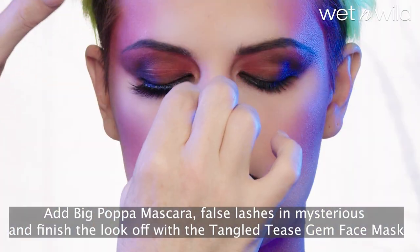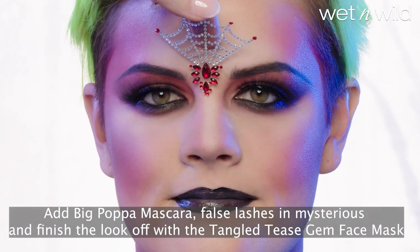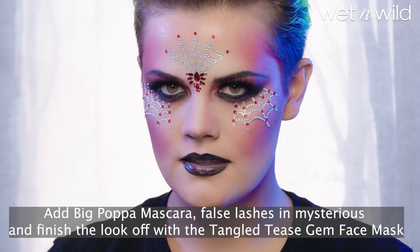Add Big Papa Mascara, False Lashes in Mysterious, and finish the look off with the Tangled Tease Gem Face Mask.